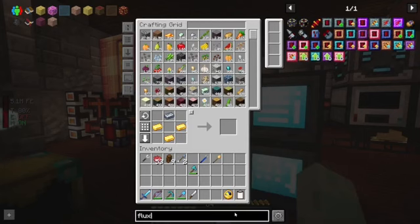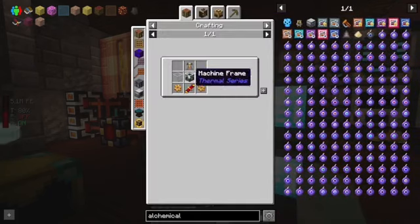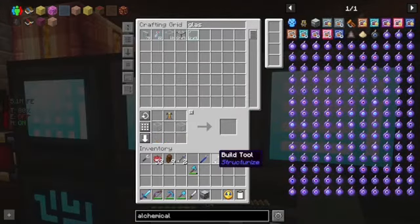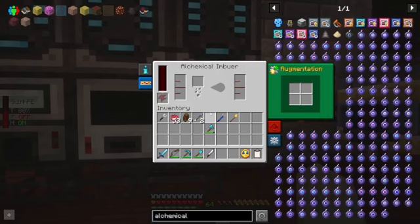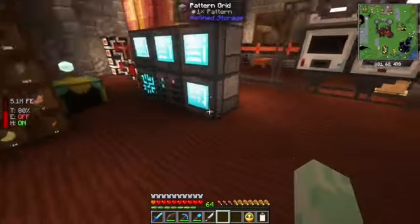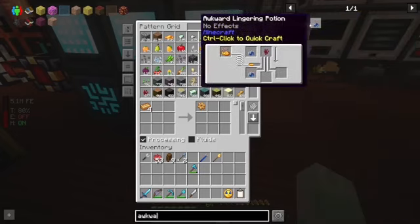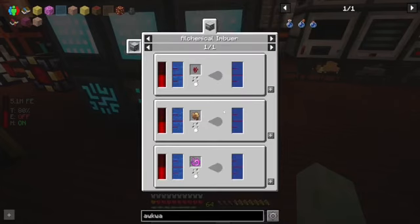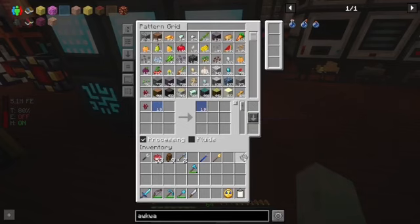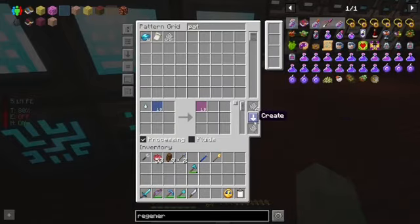Now that we have some water in the system, one thing we're going to want to make is an alchemical imbuer. We have a machine frame, gears, a brewing stand. The alchemical imbuer — as you can probably guess — is a potion brewing mechanic. We're going to get it set up here. Now we're going to want to teach it how to make awkward potions first of all. Just adding nether wart and water will get us a bucket's worth of awkward potion, and then we're going to teach it how to make a potion of regeneration with the awkward potion.